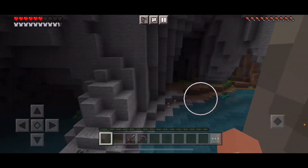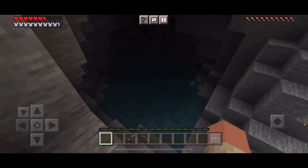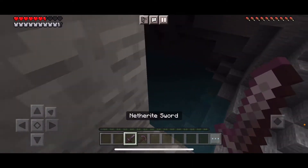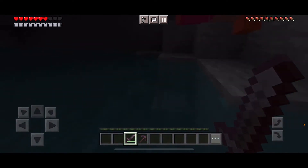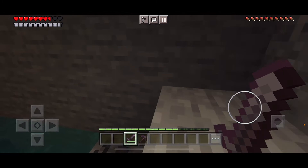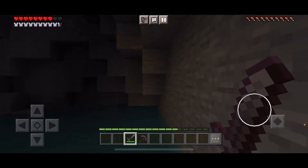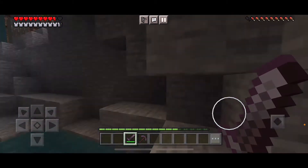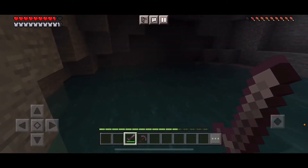Let's head in here. You don't see any difference yet, but here we go. Let's hit up here — and boom, the helmet acts like a torch. The thing is, this won't work in the locker, which is understandable.